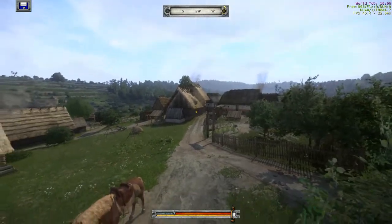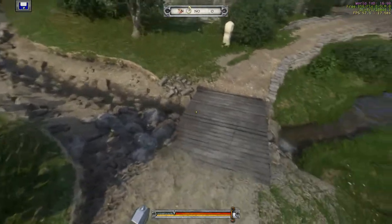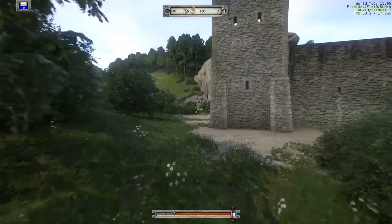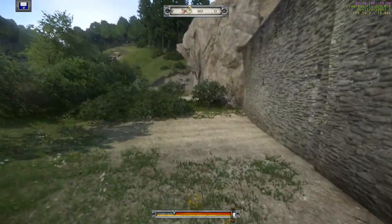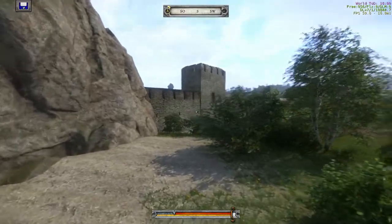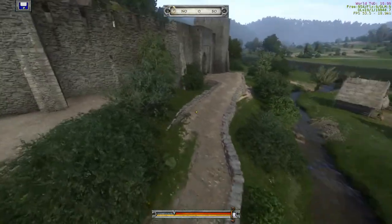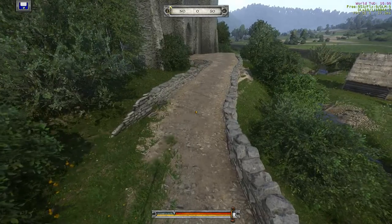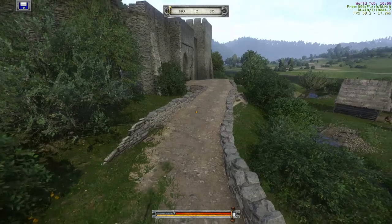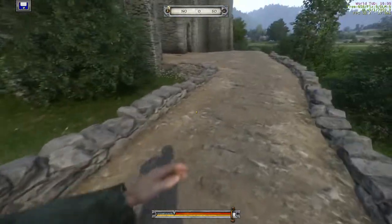A lot of people will recognize this place from the mission where you have to follow a guy up this hill. He walks over here, between those bushes, and then up here. I'm building around his route so it won't interfere with his walkway — that's something you have to watch for when building, because the AI has scripted paths.